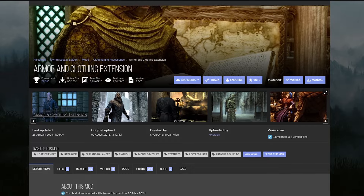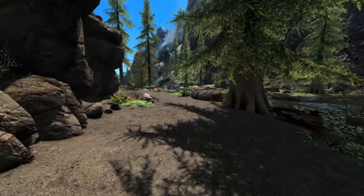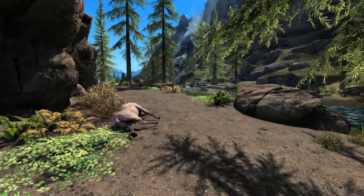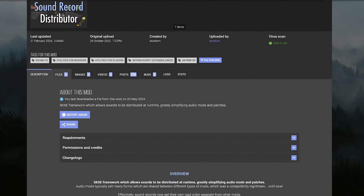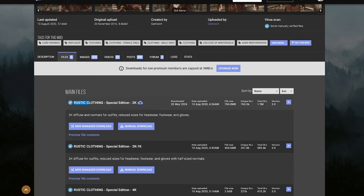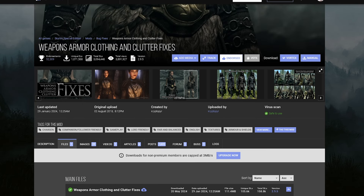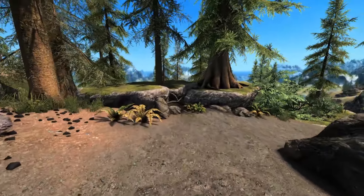Next we're going to grab the Armor and Clothing Extension, which is going to extend the armors and clothes in Skyrim by giving a lot of variety. This is a fantastic mod to have. As you can see from the requirements, you will need to go and grab Rustic Clothing, the Sound Record Distributor, and the Weapon and Armor Clothing and Clutter Fixes. All three of those mods need to be downloaded for the Armor and Clothing Extension to work. These fix a lot of problems with vanilla armors and also work with Xavio's mods — all of the mods in this video are meant to work together.